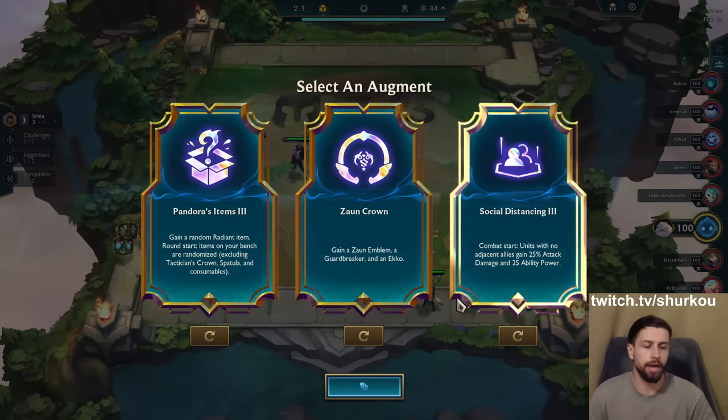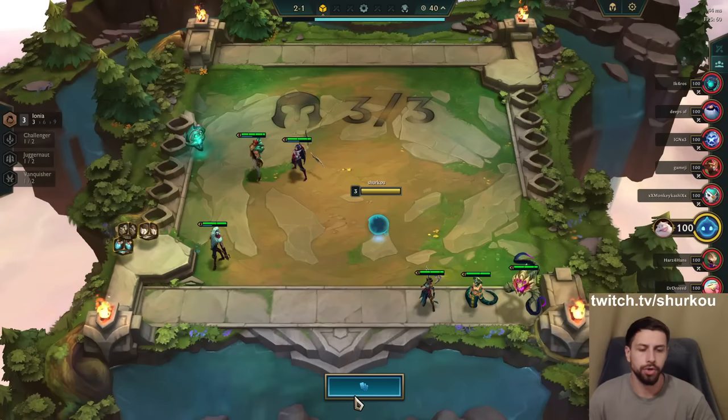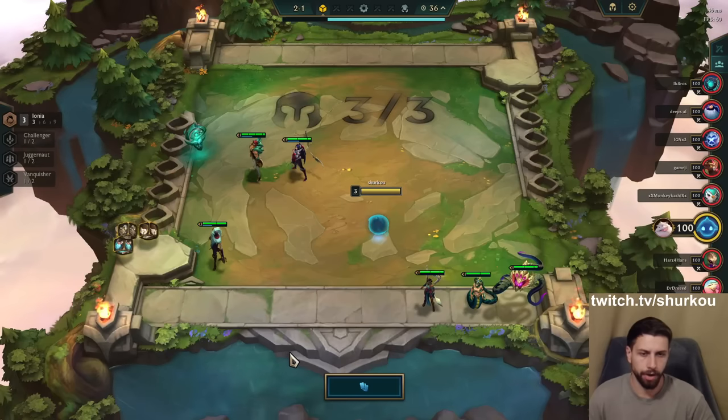There were items: Zaun, Crown, and Social Distancing 3. We're gonna re-roll this one for sure. Ancient Archives 2 is just really, unfortunately, very risky right now.